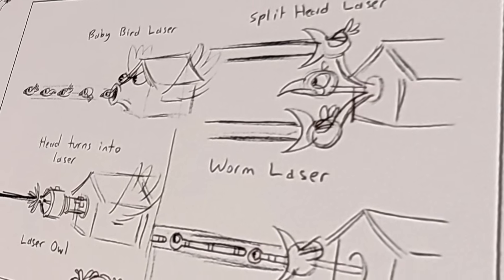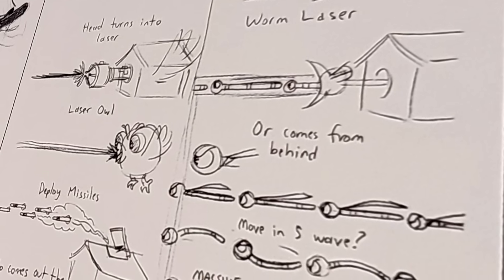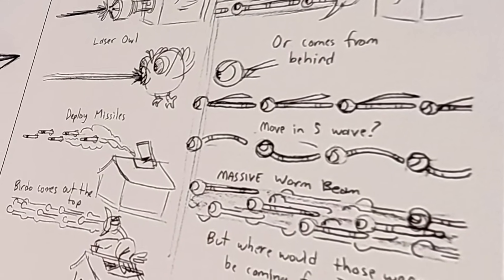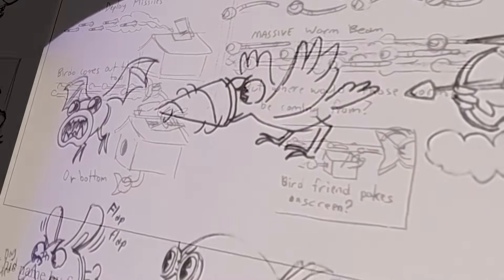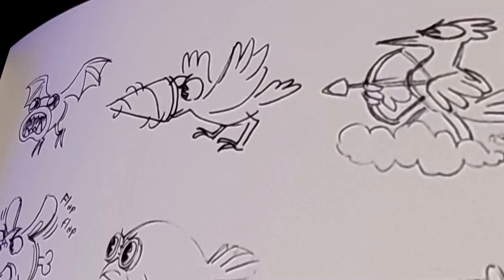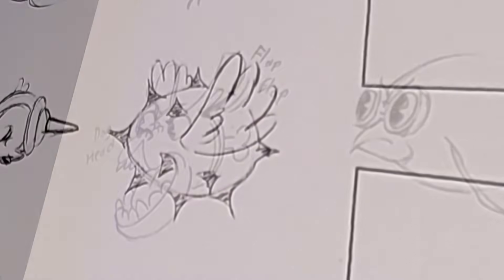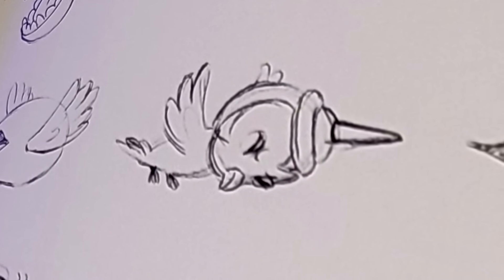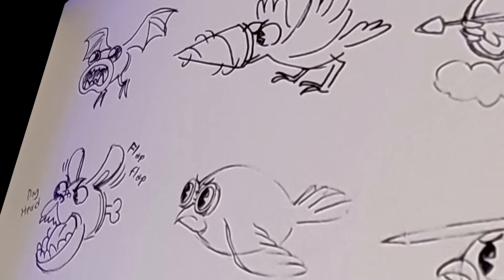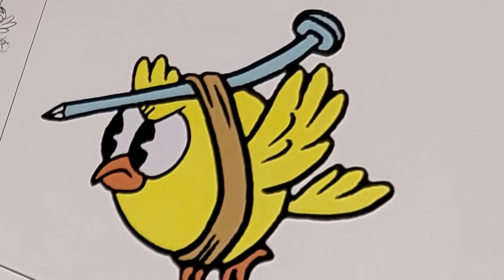Scrapped attack ideas for Wally Warbles include shooting a laser by spinning his head, a worm laser, a split head laser, firing missiles, and shooting attacks out of the bottom and top of the birdhouse. Scrapped fodder enemy ideas include a bat, a drill-beaked bird, a bird with a bow and arrow, a flying dog with a bone sticking out of its behind, a spike ball with wings, and a little bird with a spike hat. None of these early designs come close to how awesome just strapping a nail to the top of a little bird is.